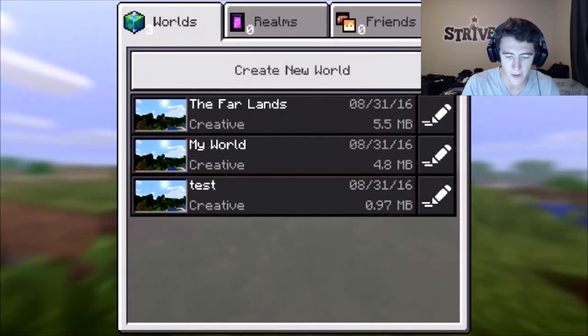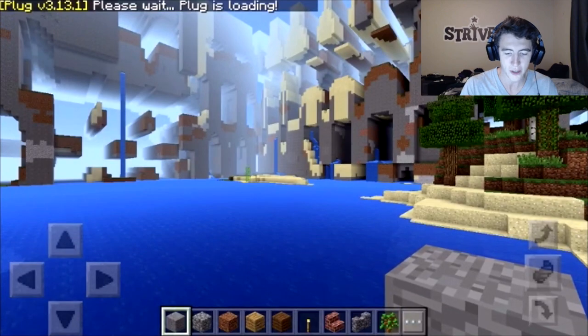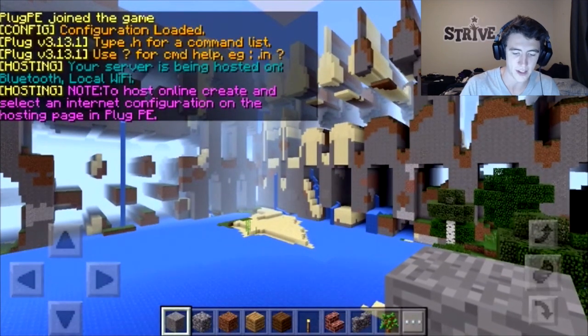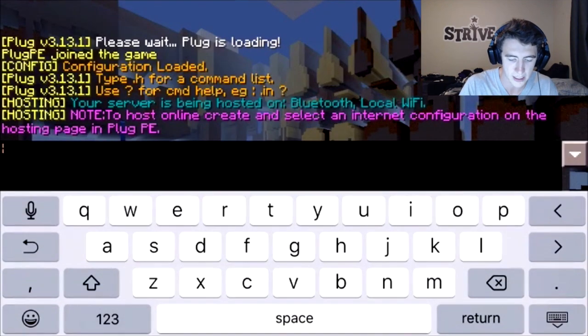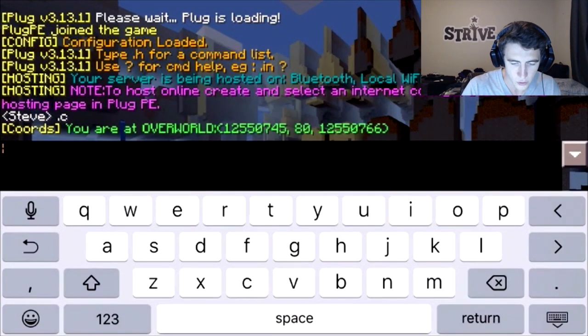So we're jumping into it now. I've already been on once — this is the Far Lands, right here. This is Pocket Edition and this is what it's like. I downloaded a separate app that basically gives me commands, though it doesn't give you the teleport command. If I go into my chat and type dot-c, you can see I'm at coordinates 12 million 550 thousand 745, and I'm actually on a corner chunk, which is super cool.